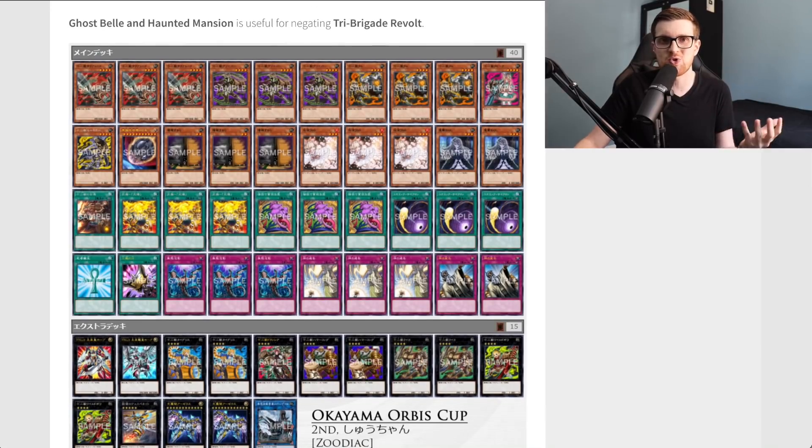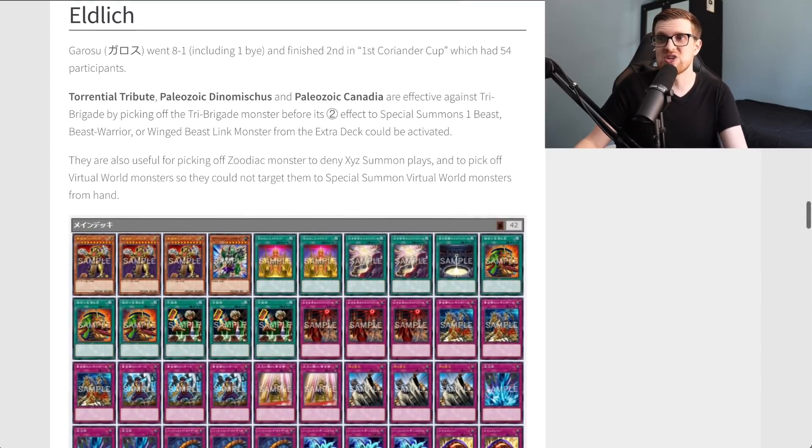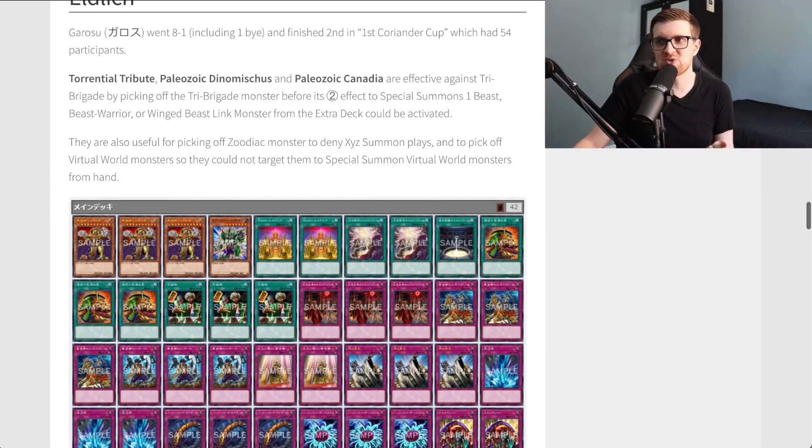Here's a quick look at a pure Zodiac deck — it doesn't do too well for us TCG players, but it does very well in the OCG. Moving on, we have Eldlitch. Godosu went 8-1 and finished second in a tournament with 54 participants. Torrential Tribute, Paleozoic Dinomischus, and Paleozoic Canadia are effective against Tri Brigade by picking off the Tri Brigade monster before the second effect can activate — the one that special summons from the extra deck. Torrential's always been a big blowout, Dinomischus comes in and out of formats, and Canadia as a Book of Moon is very good since Tri Brigade relies heavily on regular effect monsters.